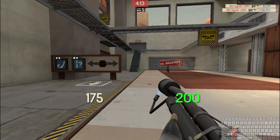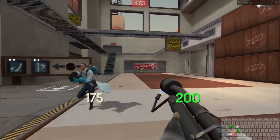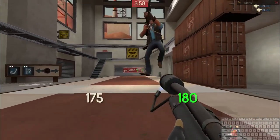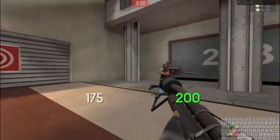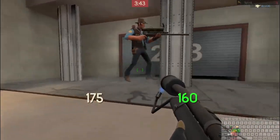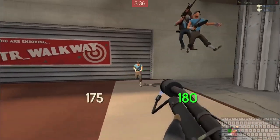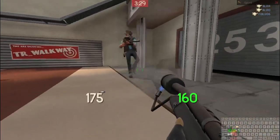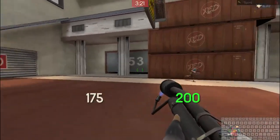The only other weapon that can do that much damage this close up is the minigun from the Heavy, and we will cover him on another date. People also don't realize the Pyro has a second capability with his flamethrower — air blast. By hitting your right mouse button, you can send opponents up in the air. You can reflect projectiles such as Jarate, milk, rockets, stickies, grenades, the guillotine, Sandman balls, Wrap Assassin balls, arrows, crossbows, and candy canes. You can air blast nearly anything that is a projectile. This can also be used to put out teammates who are on fire.